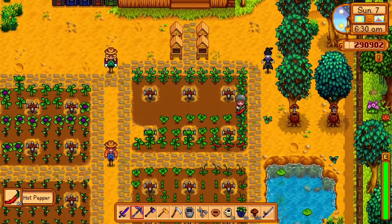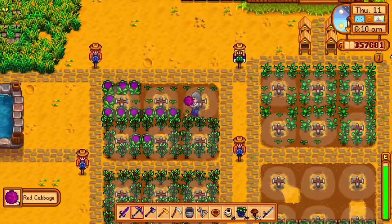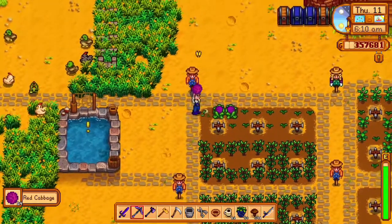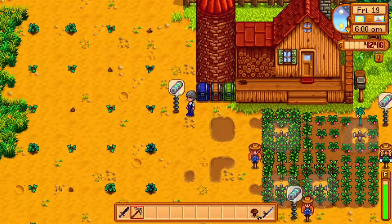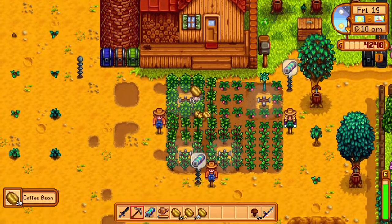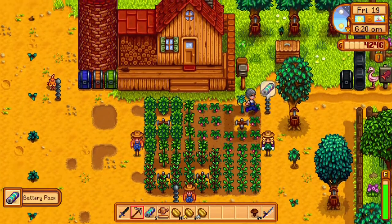Radishes are grown and harvested in the summer: 40 gold, 6 days, and 15 farming experience. The next crop is only available in year 2: it costs 100 gold, takes 9 days to grow, and gives you 28 farming experience. Starfruit are grown and harvested in the summer. They cost 400 gold from the Oasis or 600 to 1,000 from the traveling cart, take 13 days to grow, give 43 farming experience, and are also the second highest-selling single crop.